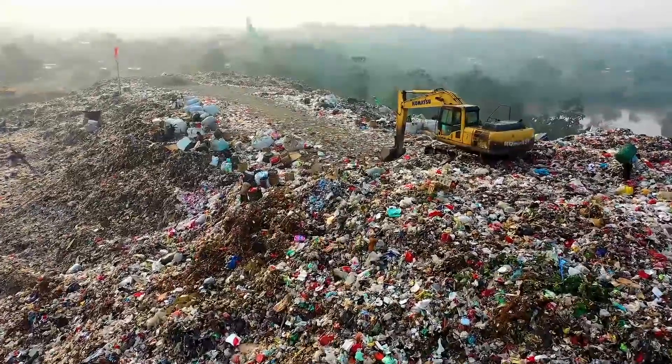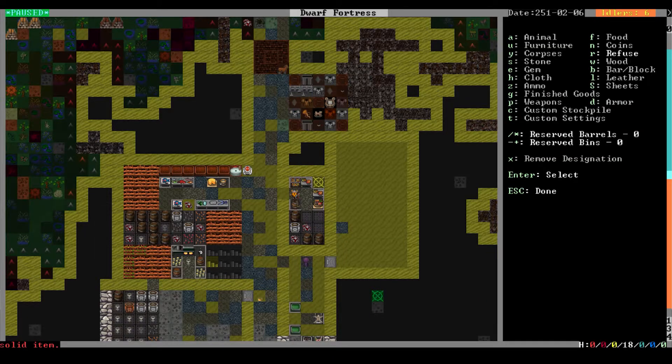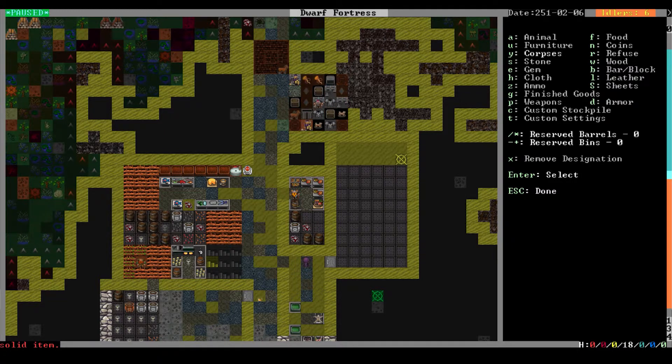Arguably, the two most important stockpiles are the refuse stockpile and the corpse stockpile. The refuse stockpile is essentially a garbage dump. And since garbage dumps are nasty, you'll want to put it in a place where your dwarves don't have to see it if they're not using it, but not so far away that the dwarves carrying garbage will spend all their time walking back and forth.